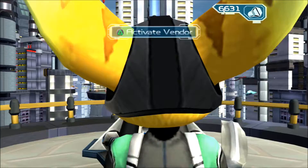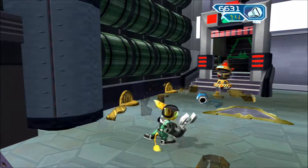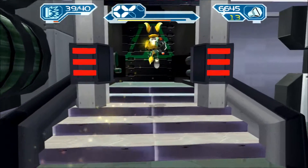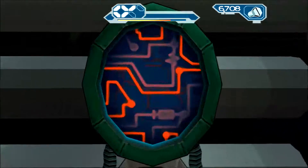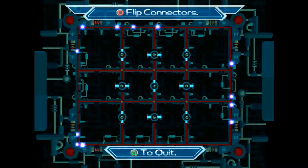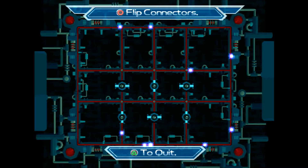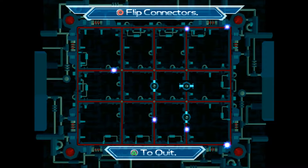Now it's the Pulse Rifle and the Miniturret Glove - okay, maybe not. We're going to go this way first. The old electrolyzer again. Concentration stations. Okay, these are getting a bit too easy now.